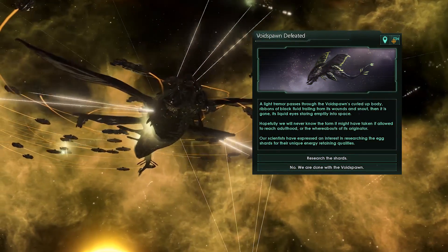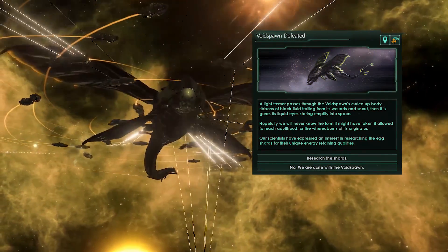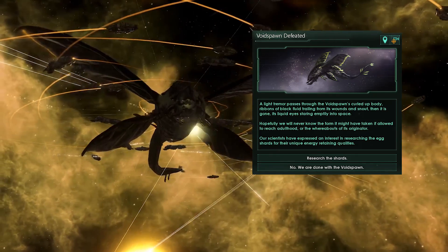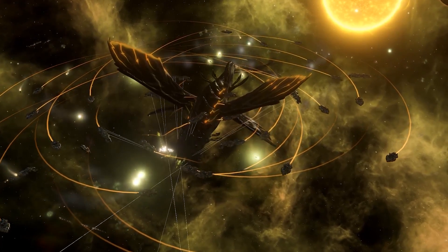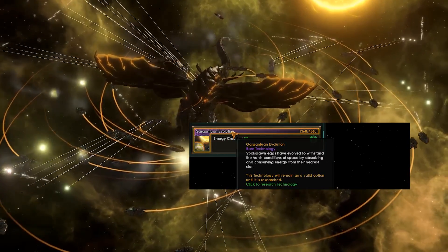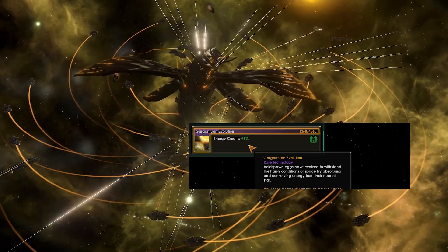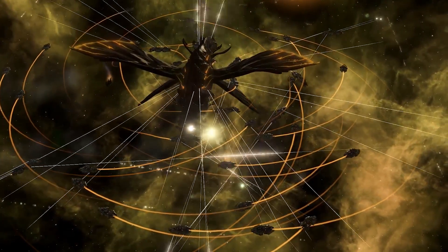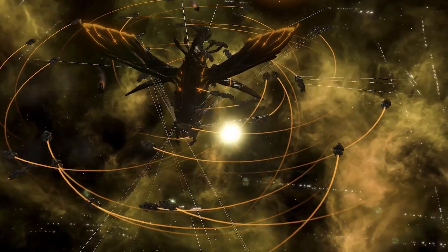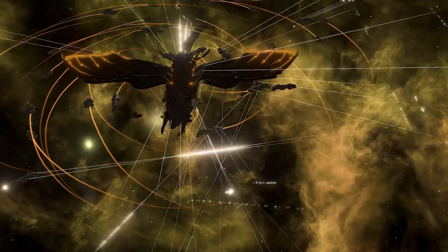Once you've killed it, you'll be prompted with two options. One will generate a bunch of unity, and the other is a special project which allows access to a unique technology that gives your empire a 5% bonus to energy. I advise you to go for the latter, as it'll boost your economy quite significantly. And thus wraps up the event chain for the Void Spawn — the planet is lost, but at least you got a bunch of energy out of it.